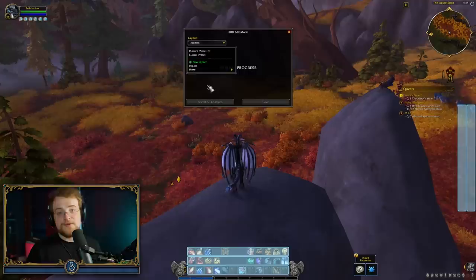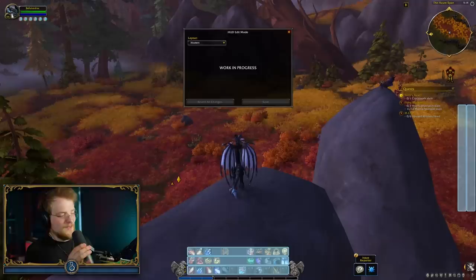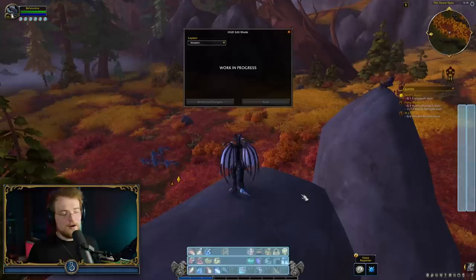That is a really, really nice feature. And eventually, the micro menu, the bag, and the minimap — you'll be able to move all of those. We've seen Blizzard show screenshots where all those things are actually movable. So this is something that you can make look a hell of a lot better than it currently does on the alpha build. Clearly, it's very WIP.